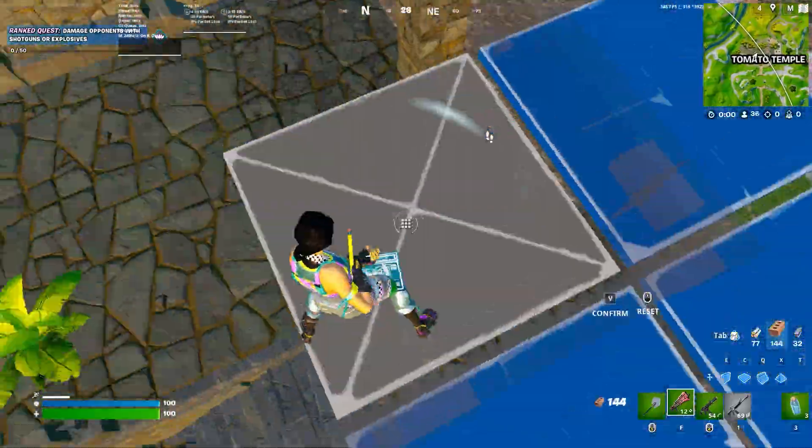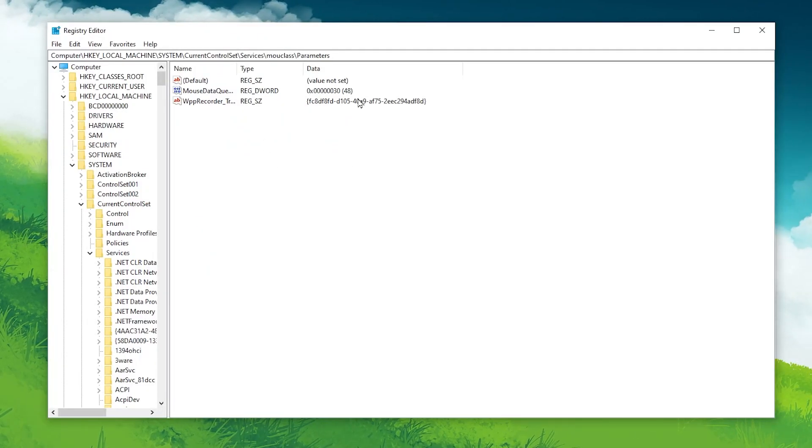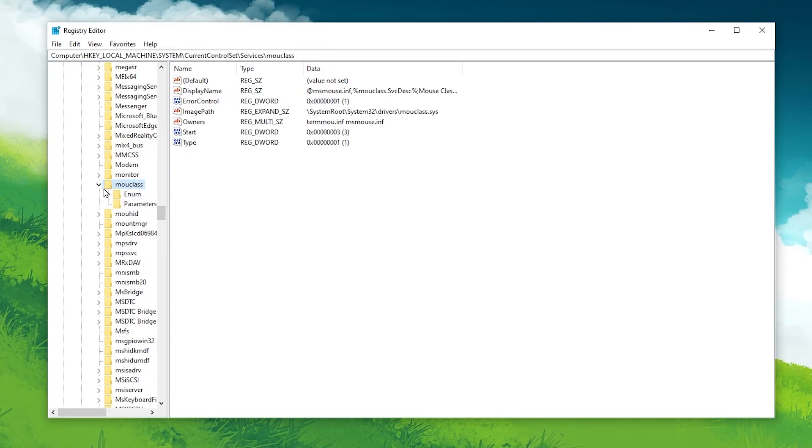In the very first step we are going to optimize our mouse rate accuracy settings from our registry. For that you need to open up your registry editor on your PC and follow this path — I'll provide the path in the description so you can simply copy and paste it. You can also manually go to HKEY_LOCAL_MACHINE, then System, then CurrentControlSet, then Services, scroll down and find Mouclass.